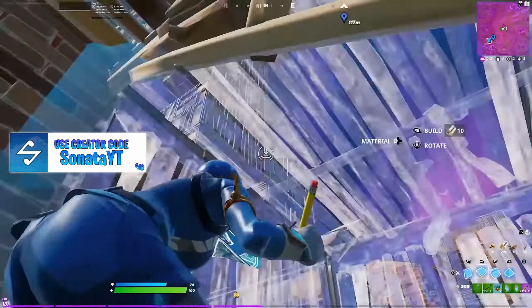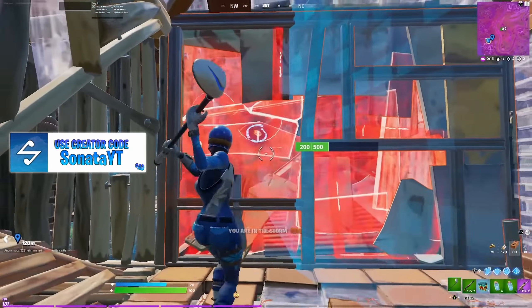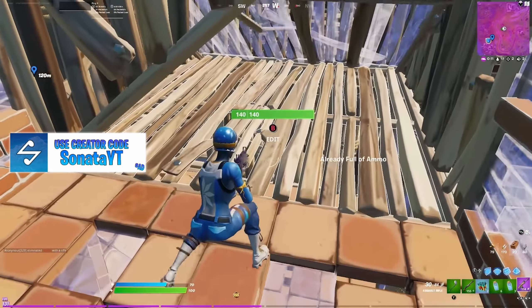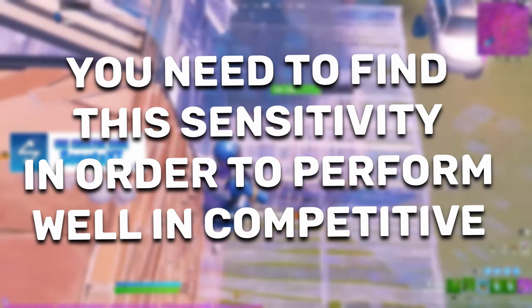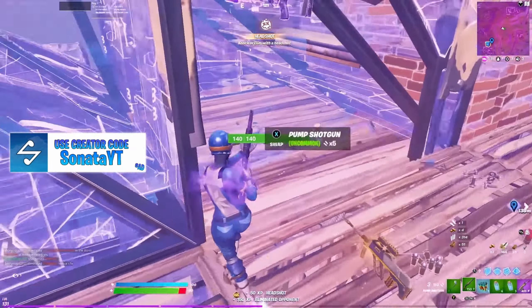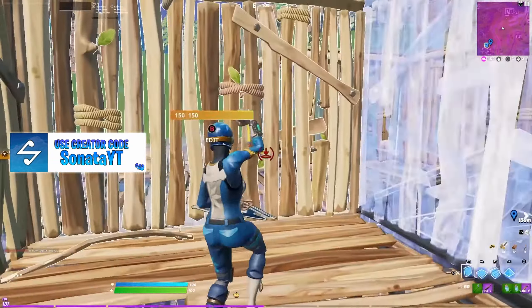Another setting that's really important for controller players is the sensitivity settings. If you haven't watched my sensitivity video, check that out in the top right corner. I'd recommend that you mess around with sensitivity as much as possible until you find the perfect normal sensitivity, building and editing sensitivity, and ADS sensitivity for your controller. This is what's going to make your aim extremely good and compare you to keyboard and mouse players. You don't really need to spend that much time — just follow the steps in my video or mess around until you find the correct one.